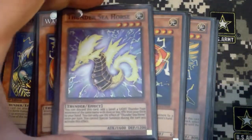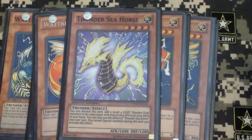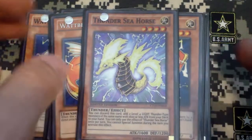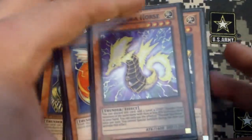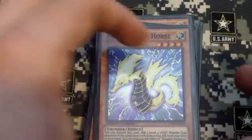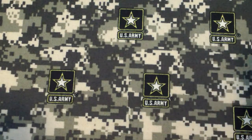And then 1 Thunder Seahorse. I only just have 1 because I am trying it out in here for a search. You can basically discard this card and it adds 2 level 4 Light Thunder Monsters to your hand. So yeah, you got a bunch of search that you can go for. That's basically all the Monsters.